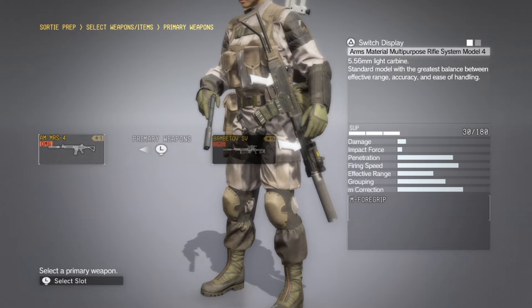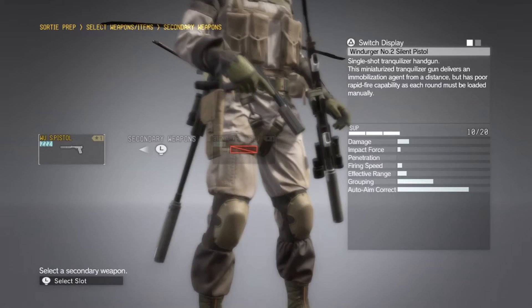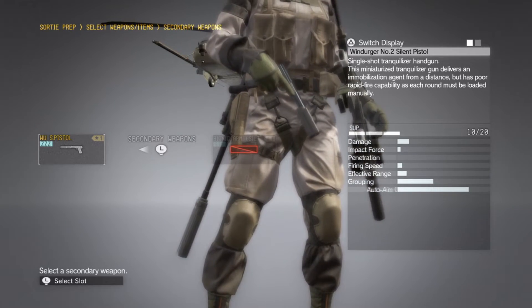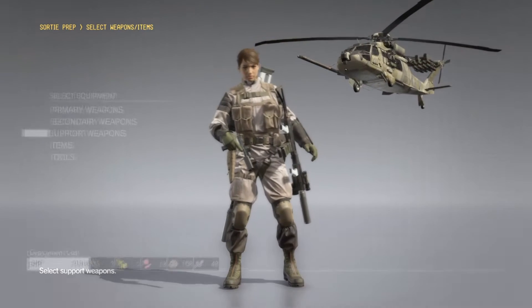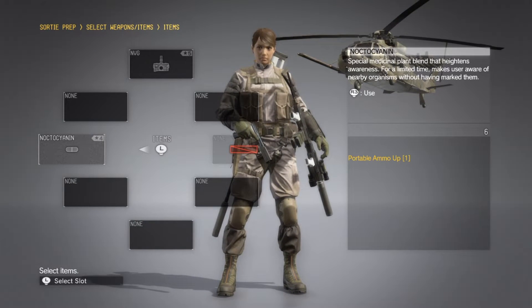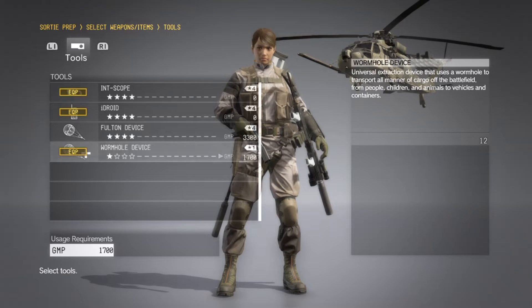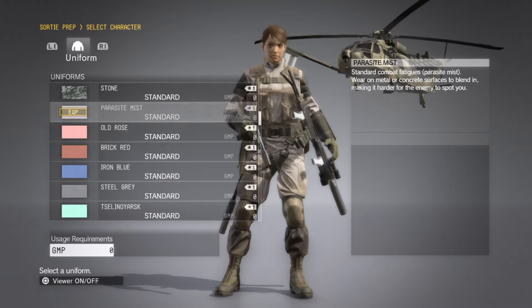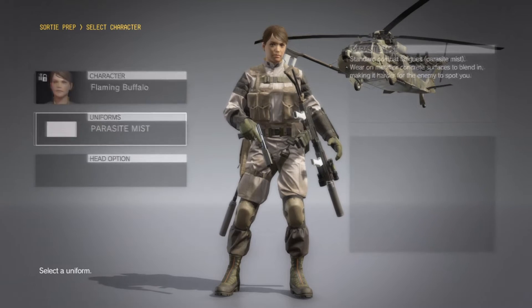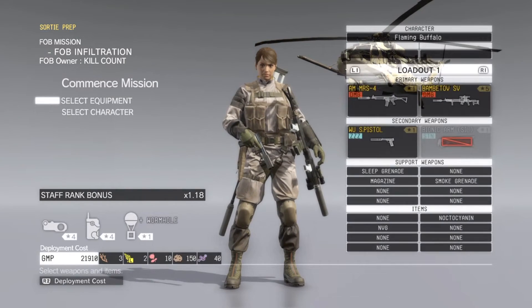We're going to bring along the cheap assault rifle, the Grade 5 Bambitov SV, and the Grade 1 Windruger silent pistol — though we're probably not going to use it. We'll also bring magazines, Grade 5 sleep grenades, Grade 4 smoke grenades, Grade 4 Noctocyanin, night vision goggles, and our cheapest wormhole Fultons. It's important to use a camouflage with metal or concrete surfaces in the description, and play as a staff member with a rank bonus of 1.01 or higher — Flaming Buffalo works perfectly. As usual, drop in at night.